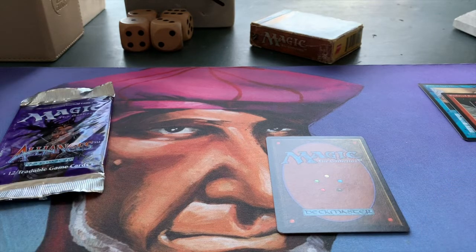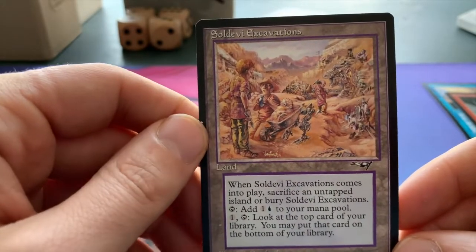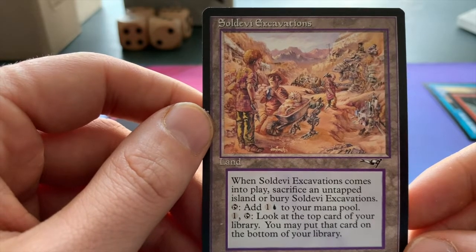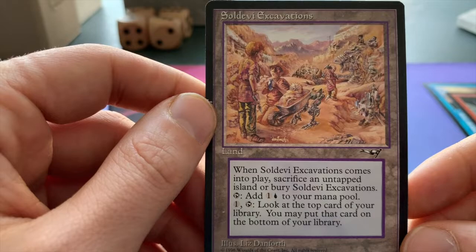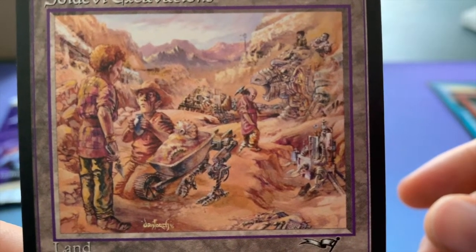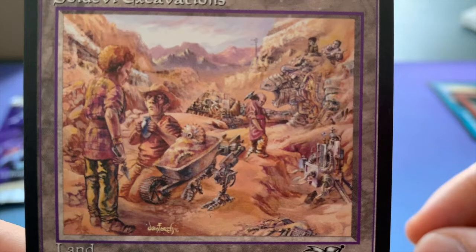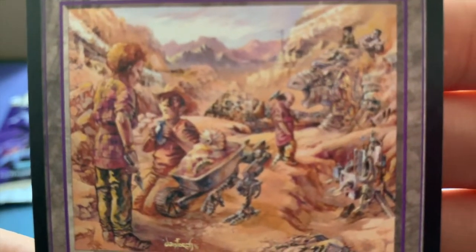Now it's time for the rare — is it going to be a Lake of the Dead? Let's find out. Oh, that's pretty good — Soul Davy Excavations! This is the land that had the first scry mechanic. When Soul Davy Excavations comes into play, sacrifice an untapped island or bury it. Tap to add a colorless and an island to your mana pool, and tap to look at the top card of your library — you may put that card on the bottom. Basically you can scry with this card. Look at all the detail in that picture, there's so much happening — people excavating everywhere. I'd love to use this in my deck with the archaeologists because they seem to go hand in hand, but unfortunately it's not legal in the old school format, which is understandable. Flavor-wise it would make a really nice match.